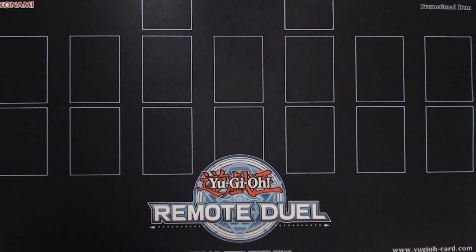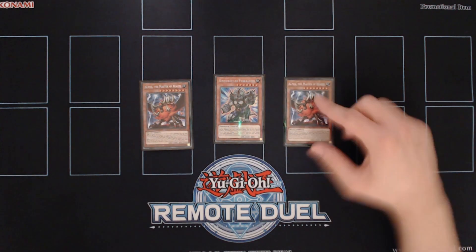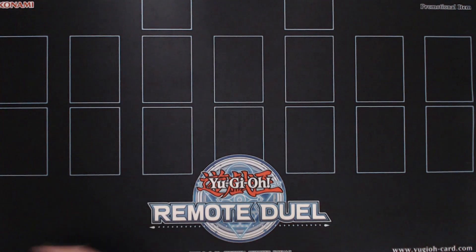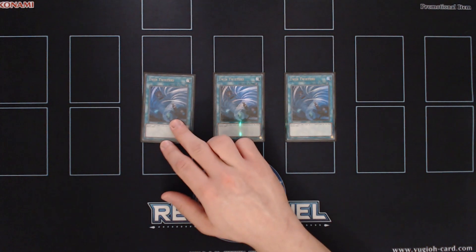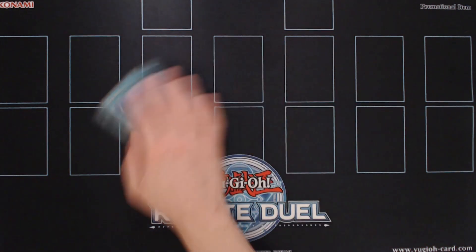Then for some going-second cards, we're playing a single copy of Pankratops and two copies of Alpha, the Master of Beasts. Alpha can deal with problematic monsters, while Pankratops can deal with both back row and monsters — I always try to find room for this card. Then for the back row hate of the deck, we're playing triple copies of Twin Twisters. This card is amazing due to the fact that you can send a Nerval or Kit to the graveyard and continue with your plays after that.